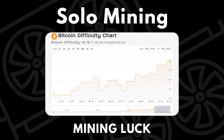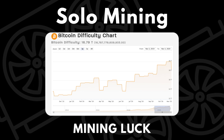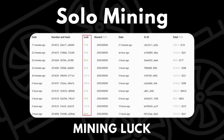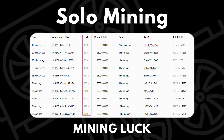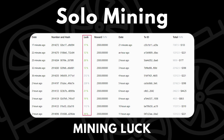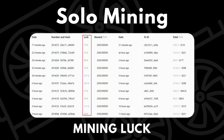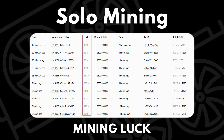There are also things you can't control, like difficulty swings. If difficulty drops you have a higher chance to find a block; if it goes up, a lower chance. Luck is a scale from 0% up to infinite, and once you've put in more than 100% of the effort needed you become unlucky. On mining dashboards, blocks found below 100% effort show in green as lucky, and anything over 100% is considered unlucky. This is a big risk of solo mining and there's really no way around it.